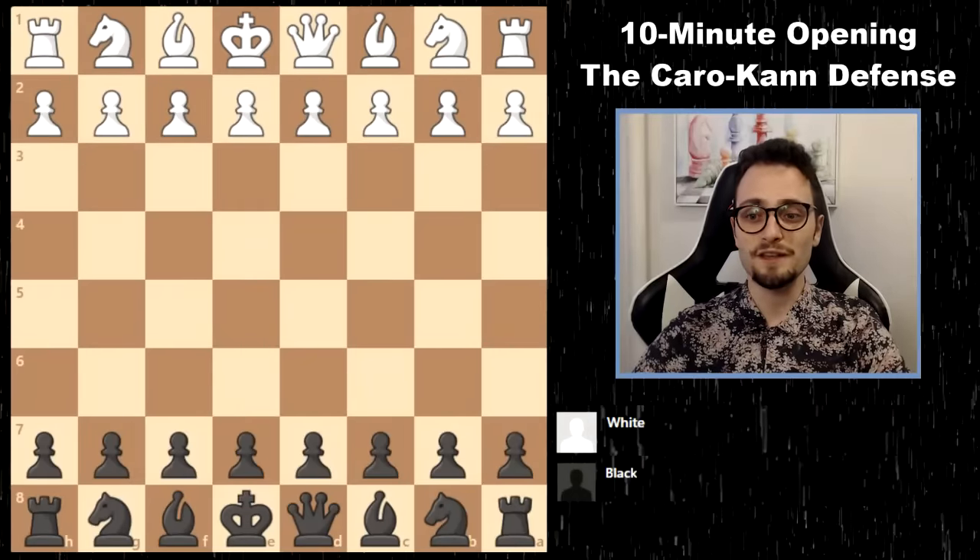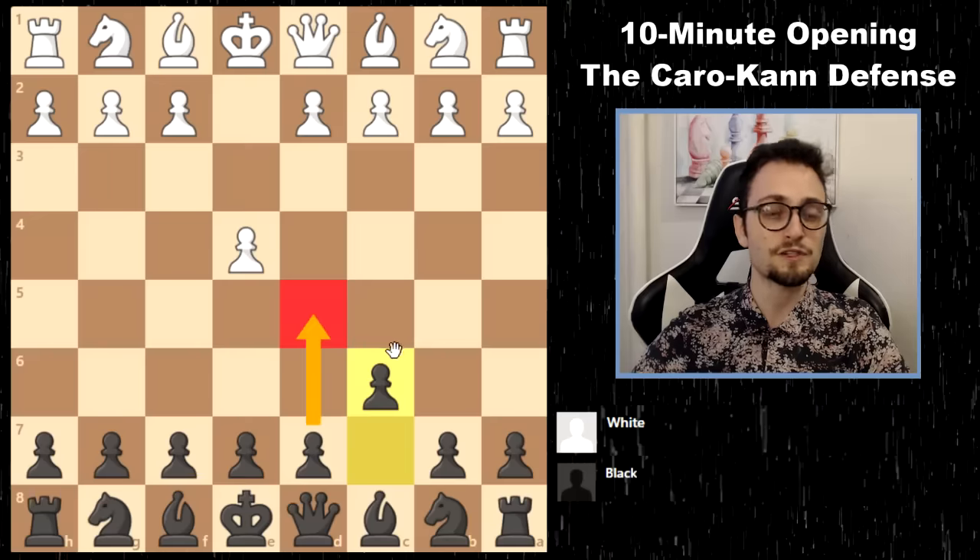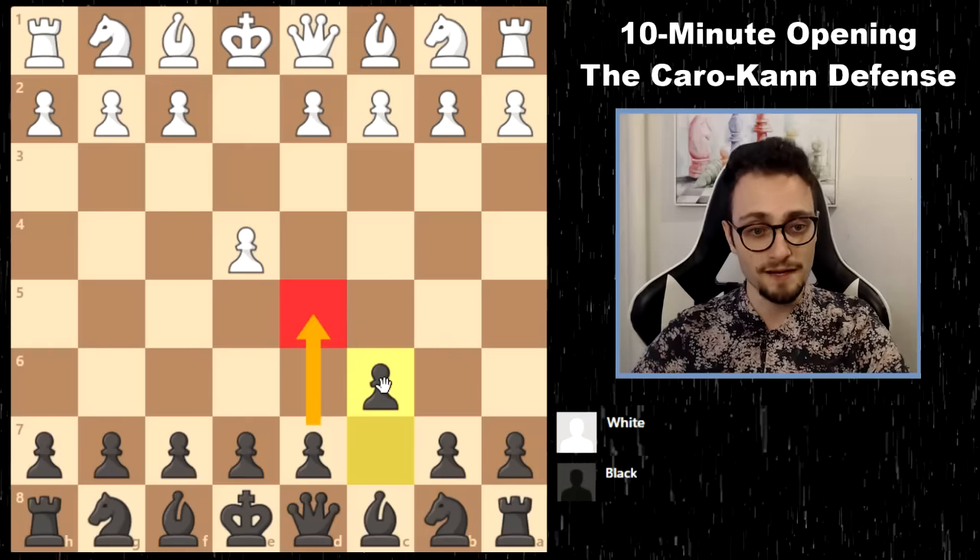Today you are going to learn how to play the Caro-Kann defense, which happens after white plays e4, the king's pawn, and you respond with c6, and on your second move you will play d5.